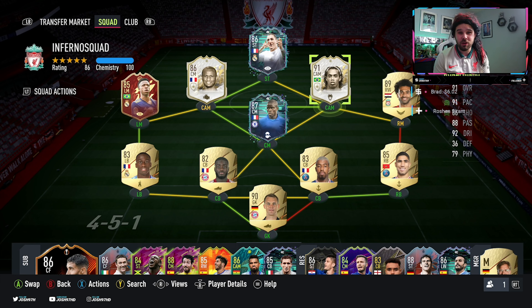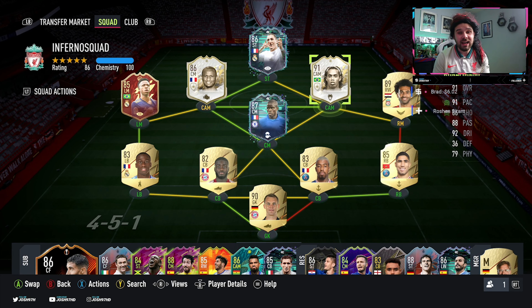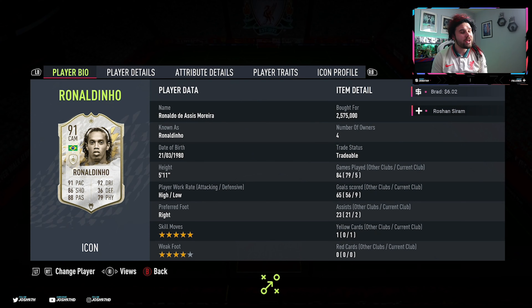Now, this team I'm going to use him in — I'm going to play him as a two striker, probably to start with, as that second striker next to Benzema, and then I'll drop him back and try him as a CAM, just a bit of versatility. Because he does look like he can play both — quite a number of roles across that attacking line. Now, if we go into his card, he's got a high-low work rate, which is perfect for a striker, right footed, five star skills, and a four star weak foot.